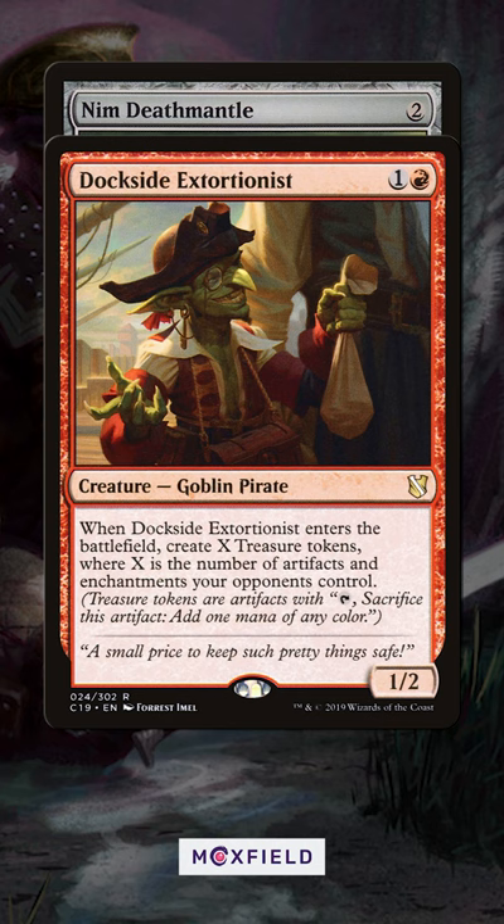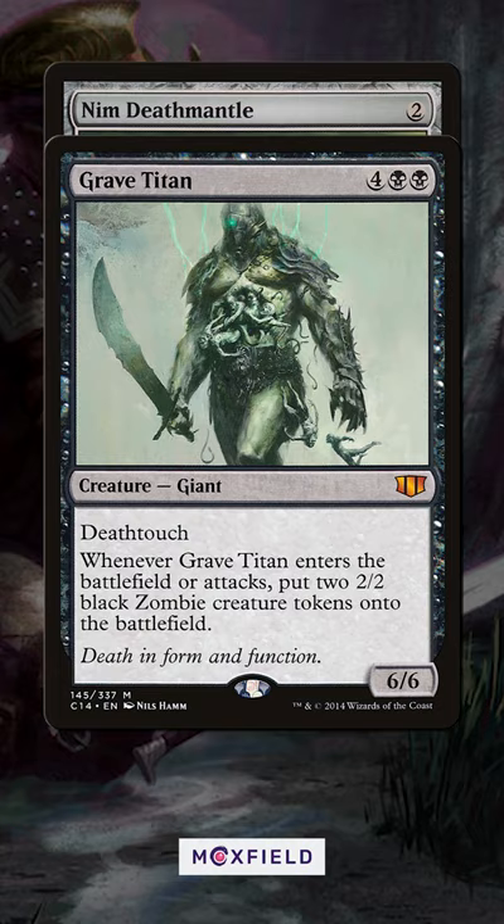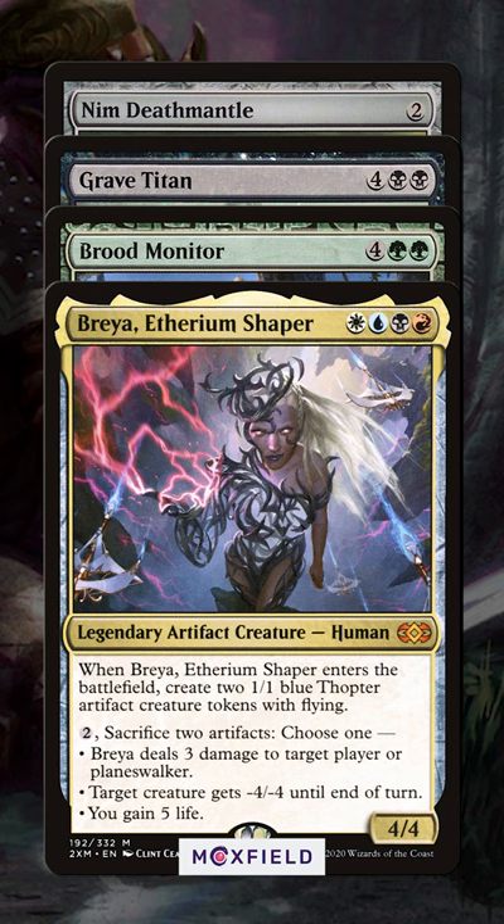Or, in combination with an Ashnod's Altar, any creature that makes two or more bodies when it enters the battlefield will make you infinite mana. Grave Titan and Brood Monitor work this way, and even Brea Ethereum Shaper. Once they enter the battlefield and you get the tokens, sacrifice a token and the creature to Ashnod's Altar to pay for the Deathmantle trigger. You net one token and a creature each loop. These tokens can either prepare to attack or can be sacrificed for other benefits. A quick and easy infinite combo.